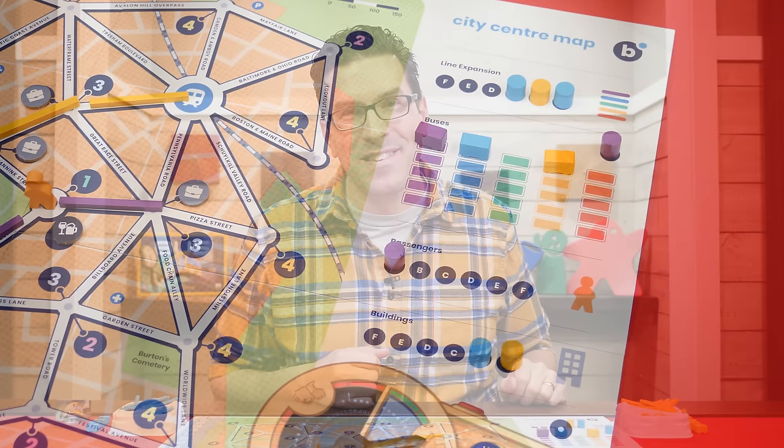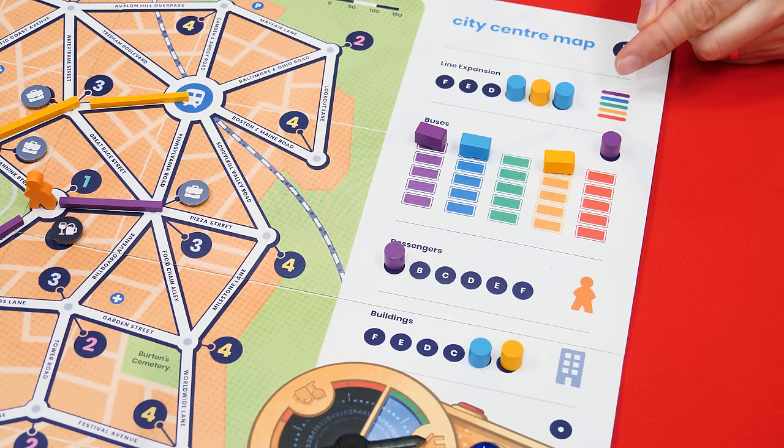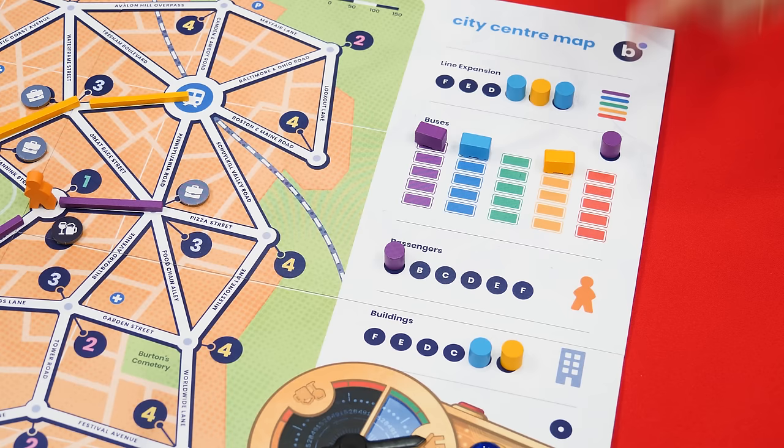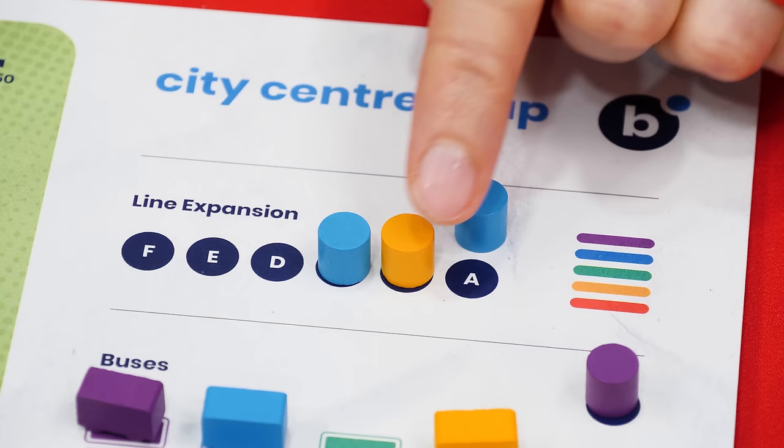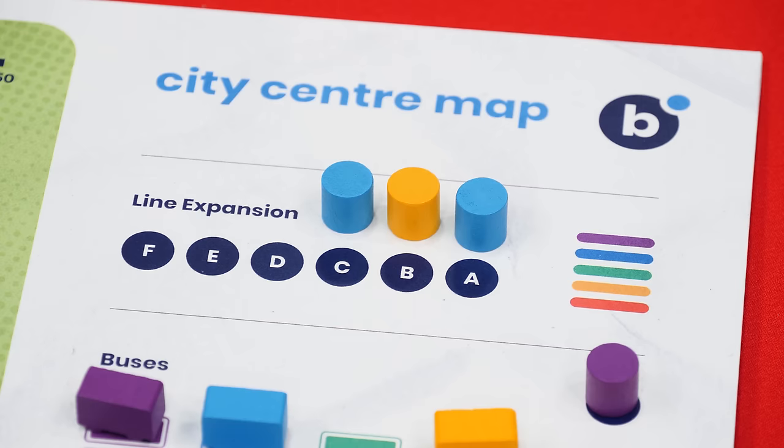Players take turns until each has placed at least two action markers. From that point on, a player can choose to pass or continue placing another marker. Anyone who passes will be skipped for the rest of this phase. Once everyone has passed, it's time for the second phase: resolving actions. You start at the top of the board with line expansions and work through all seven actions in order. Actions with more than one marker are always resolved from left to right, even if placed right to left.